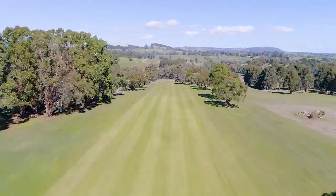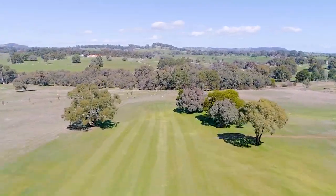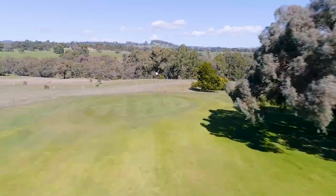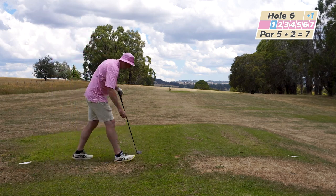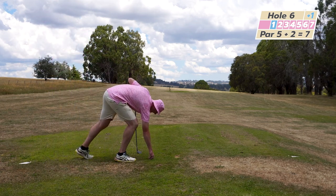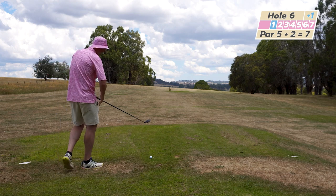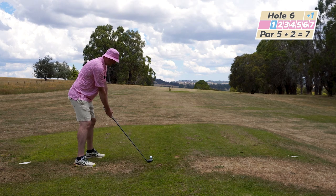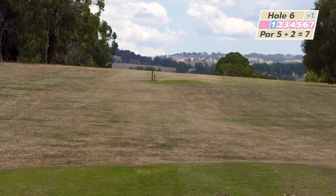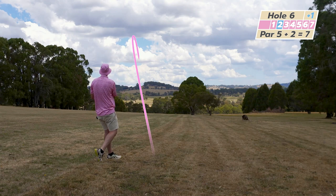Currently one over our handicap right now. Now this is a tough hole — a 530 meter par 7. It's a par 7 because stroke index 8 and I'll get two shots on this hole. This is a big one. 530 meters but it's a par 7 and it goes mainly downhill. Still long, still long. And it's even longer. I'm so glad all the roos saw that.